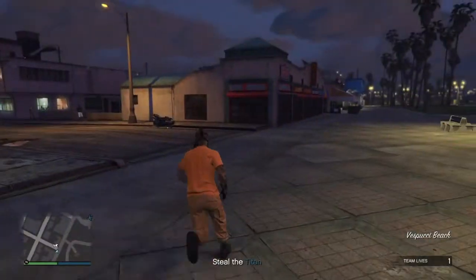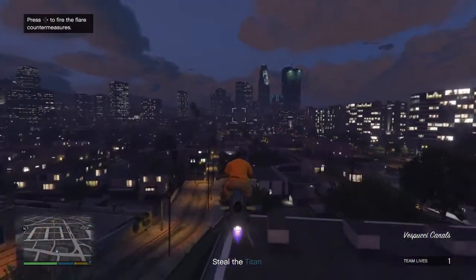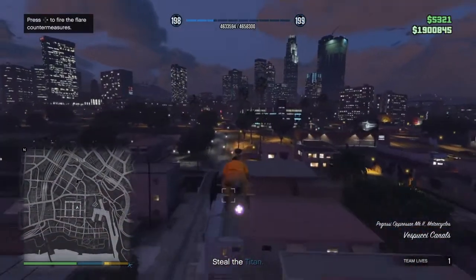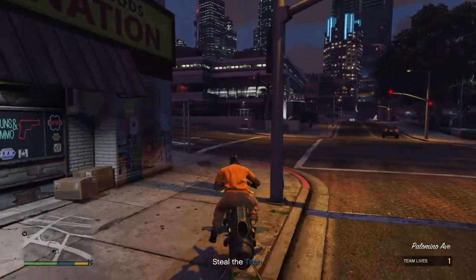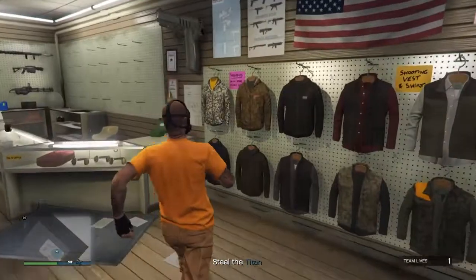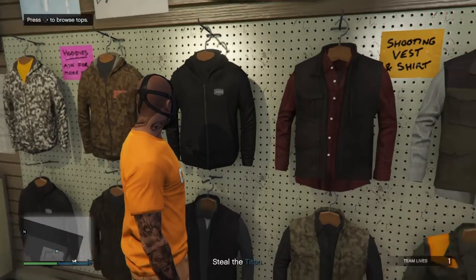Once you load in, get on any vehicle — a flying bike, a car, a stolen car, a personal vehicle, or a motorcycle. It does not matter what vehicle it is. Make your way to the gun shop shown on the map, which is very close. Once you're there, make your way inside and save your outfit in the very first slot again.